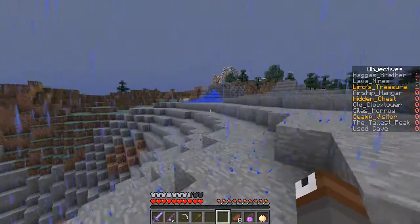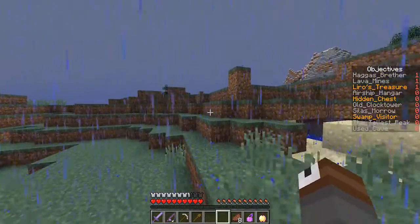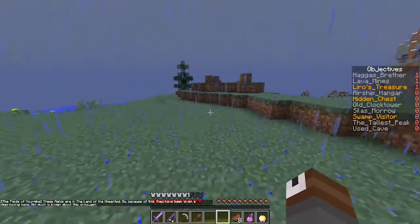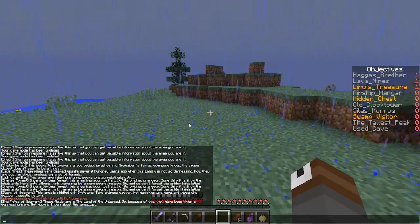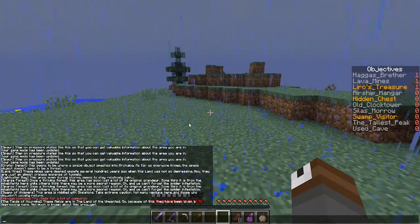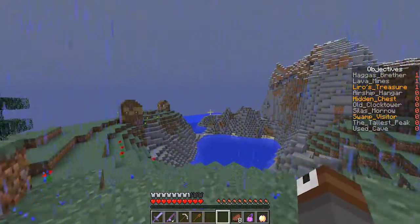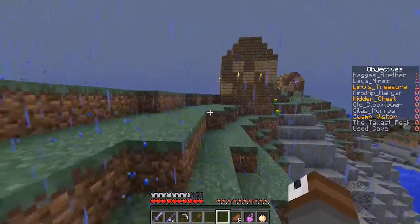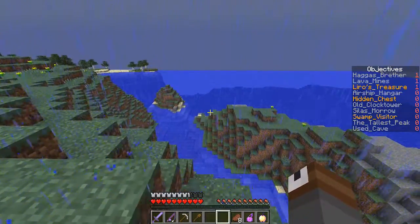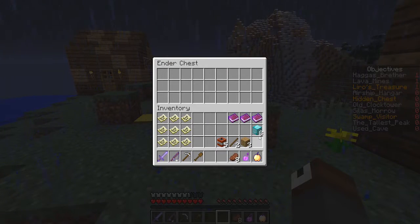I see a couple of houses which are quite interesting — we have to see what's over there. The Fields of Mourning: these fields are in the land of the unwanted, and because of this they have been given a depressing name. Not much is known about this area. There's a golden pressure plate down there that we have to look at, and a cave there too. We got our ender chest — let's put all that in there.